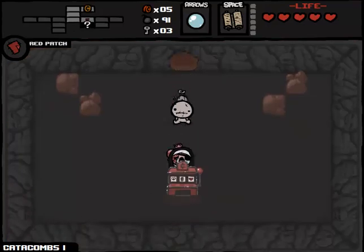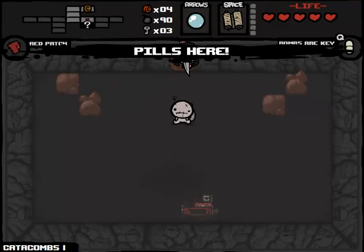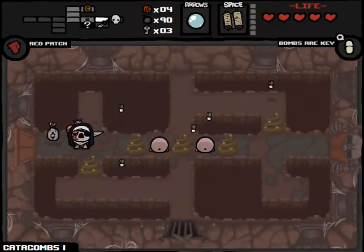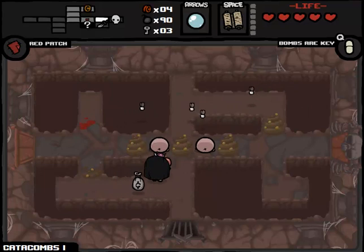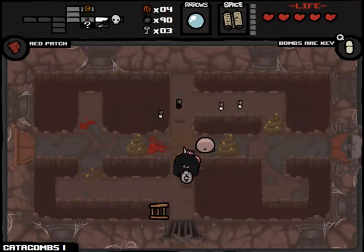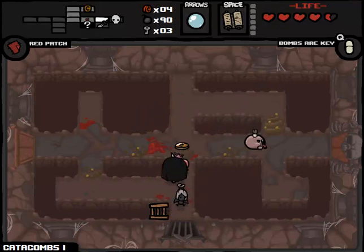In our secret room we come across a slot machine, which I will play once and then immediately blow up because we have so many bombs that it seems like the best course of action. We got another Bombs or Key Pill. I definitely want to trade back — the only question is when. We should at least finish off this floor. This is a tricky room when you only have Mom's Knife and can only use it in a melee sense. I want to trigger this one as well — oh god, he's unleashed all of the flies. You jerk.